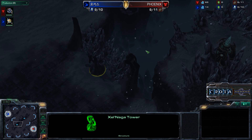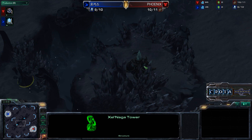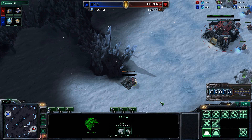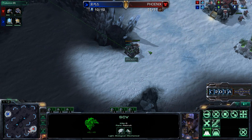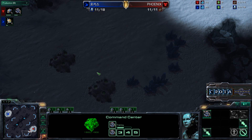There are two Xel'Naga towers and a giant chasm where a high ground used to be. Your starting location goes into a natural expansion, and there are a couple of ways to access it.